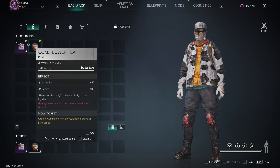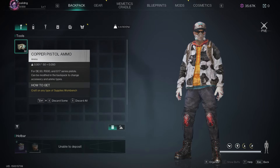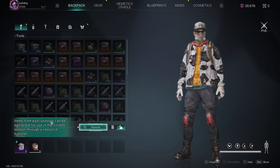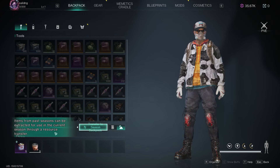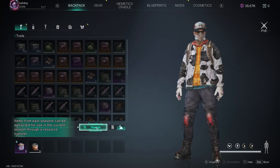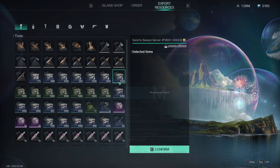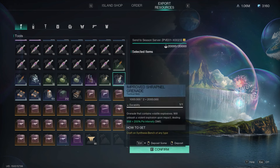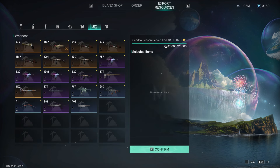Once you start, your backpack will only have some basic stuff — food, tea, and the butterfly deviant you start with. But you can go to the space-time backpack and see all the items from the past season. You'll have the option to transfer them into the current season — all your weapons, gear, and everything you farmed will be there. However, there is a catch: you only have 20,000 points to use when selecting items to bring to the new server.